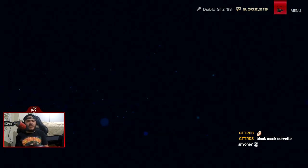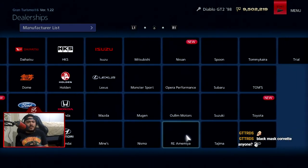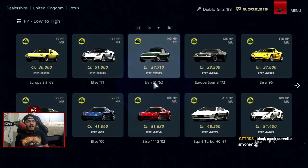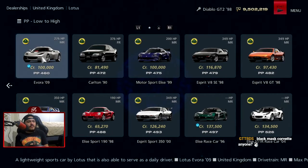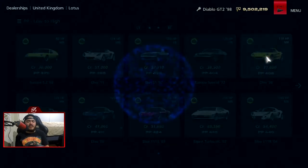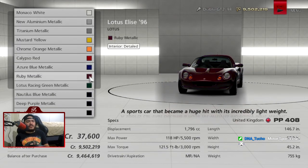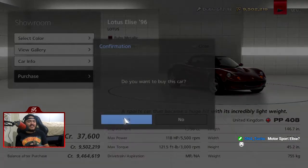So we need a Lotus Elise and everybody's using the 111r, so we're gonna be cool kids and use something different. Whoops, that is not Lotus — Lister is up here. I am dumb. What we're gonna be using... where the hell is it? I just passed it. Yeah, the '96 Lotus Elise because it looks really good. And I'm going with ruby metallic — that looks sick.